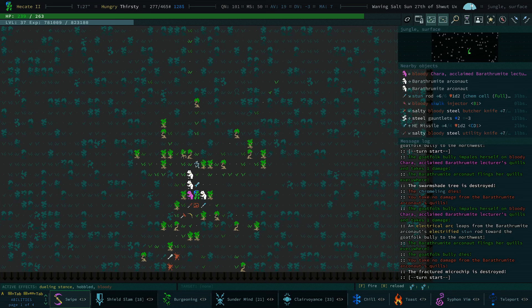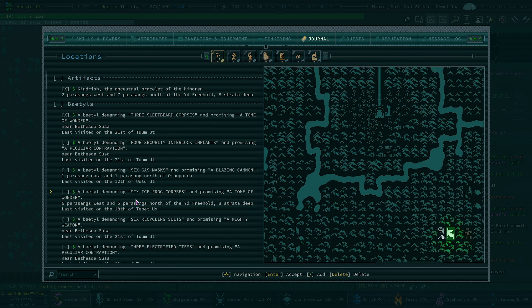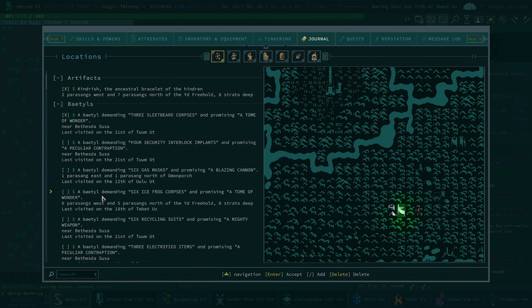Hello, my name is Rogerout, welcome back to Caves of Qud. I literally just started playing off-screen. I'm collecting ice frog corpses — we need six of them for a tome of wonder — but I'm doing that off-screen.